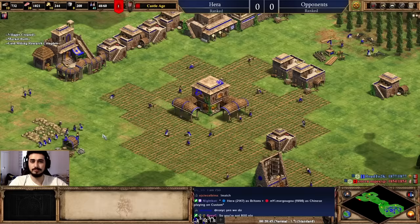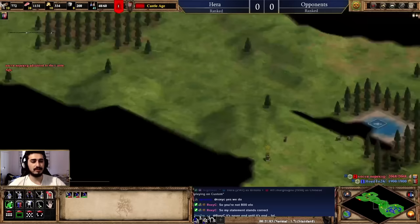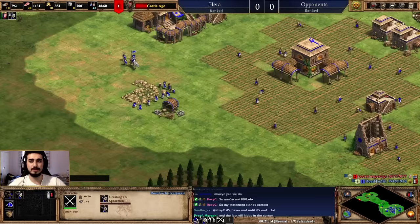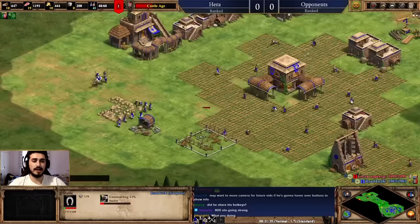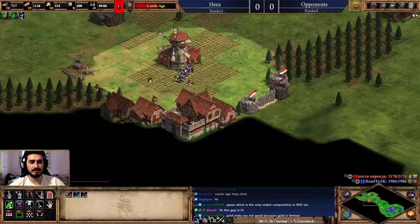Gold is really helpful as the game progresses — it lets you make units, get military technologies, and field an army past Feudal Age. My opponent is already in Castle Age with some scouts. I'll use my scouts to probe his base and see what he's going for. As Gurjaras it's a cavalry and camel civ, so let's get a second stable and make camel scouts in Feudal Age — my plan is to go for camels.